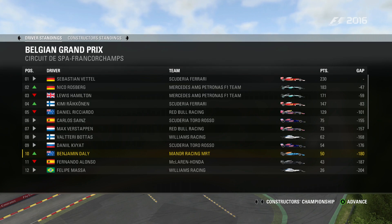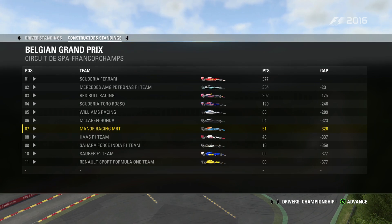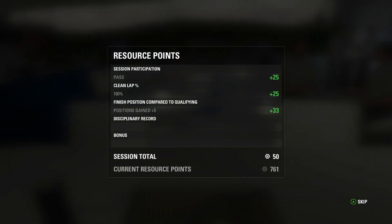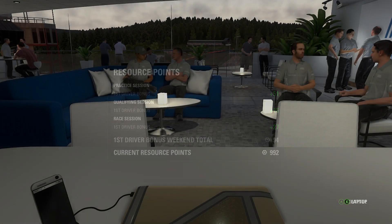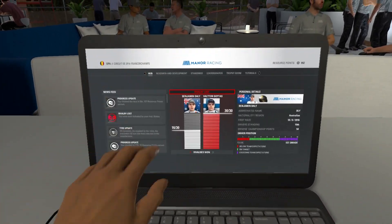Driver's standings: we moved back into tenth place after Fernando Alonso retired midway through the Grand Prix. We're seven points clear of him and might be well on target to finish inside the top ten in the driver's standings. Constructors — we're cementing our position in seventh. Resource points: we have 992 in the bank, which is definitely going to be spent on a critical upgrade.